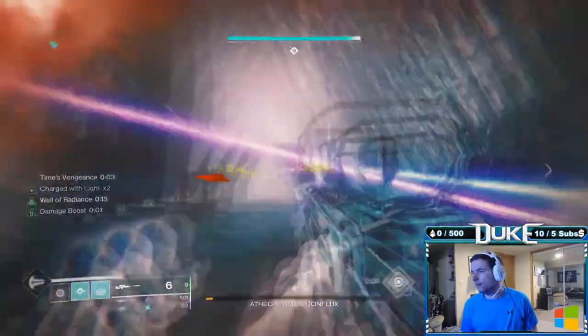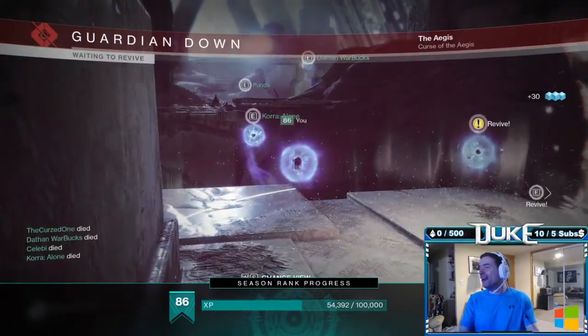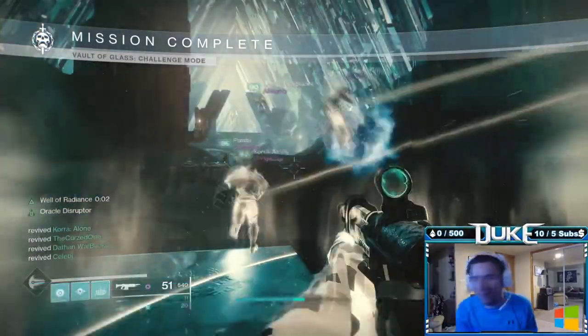As mentioned, everything else is the same — callouts are the same, DPS is the same, everything else is the same. Once you defeat Atheon, it is GG for this final challenge.